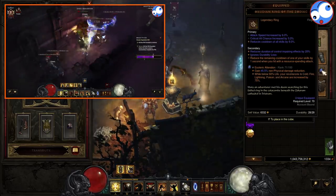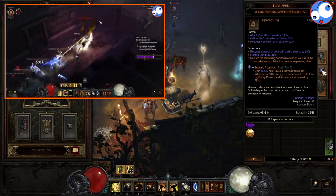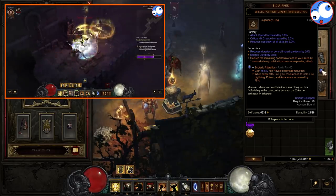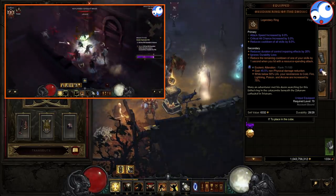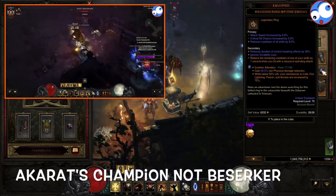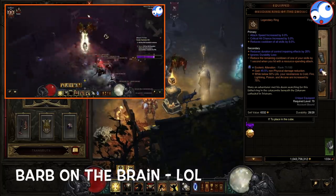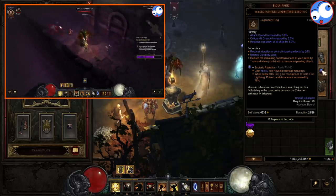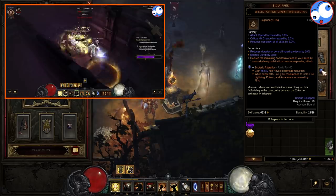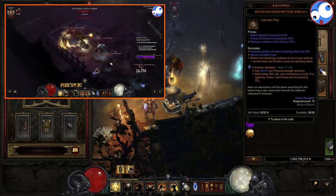Rounding out the gear, we've got the Obsidian Ring of the Zodiac — this will allow us almost perma uptime on our Akkhan's Champion. Whenever we do really need it, so a fight against an enemy with high health — a Rift Guardian or a Juggernaut — we will have perma Wrath of the Berserker. Because whenever we attack with Sweep Attack, we get one second reduction on some of our cooldowns. Because Laws of Valor and Iron Skin are up so often, lots of procs go into Akkhan's Champion, and therefore we just have it up permanently. So this goes really well with the set.